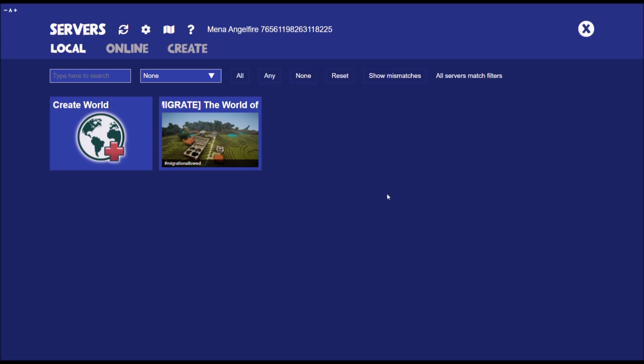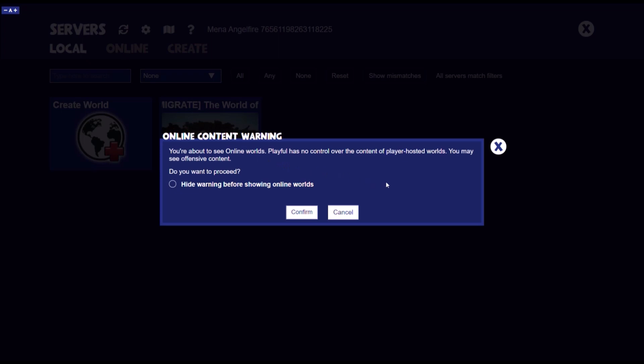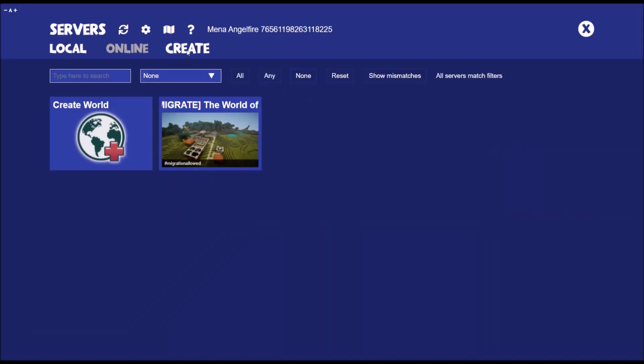This was not the main screen to begin with — it is now. So you have Local, Online, and Create. Local shows you what you already have made. Online gives you an online content warning because Playful is no longer hosting worlds due to high traffic, and that's why this is a Definitive Edition. And finally, we have Create.